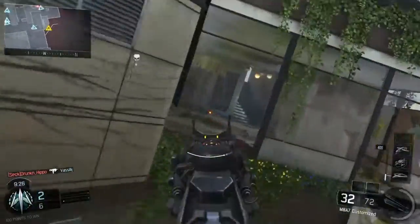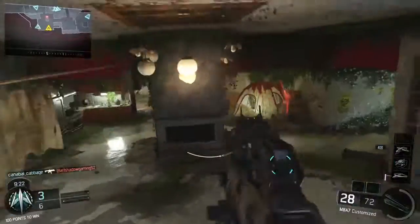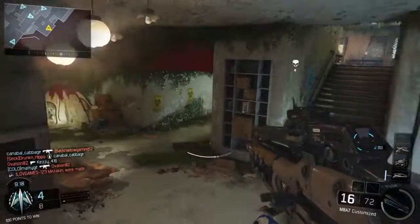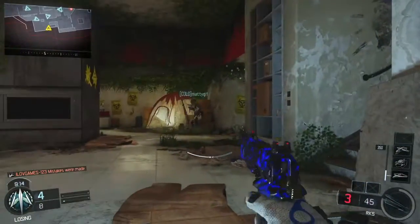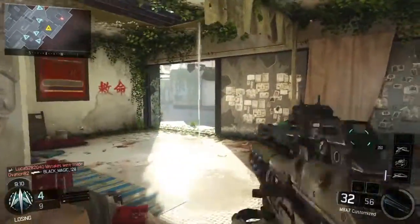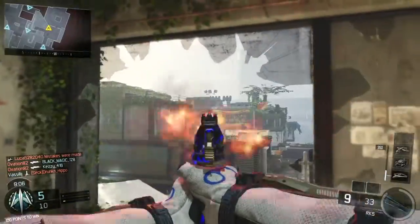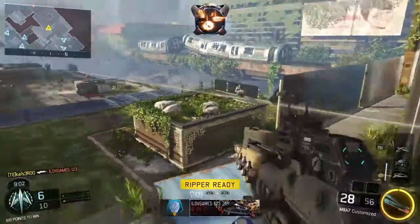Here we're rocking the MA with ELO sight, quick draw, rapid fire, and grip, and an RK5 as a secondary because we're not using fast mags. Basically when using the MA, you want to use that and then if you need to finish off somebody or get a quick kill, you pull out the RK5 and just finish them off.